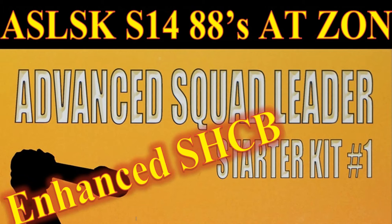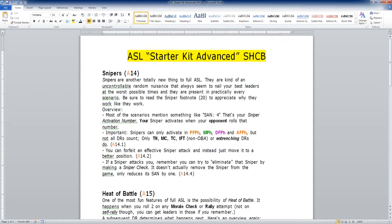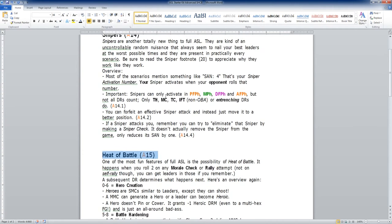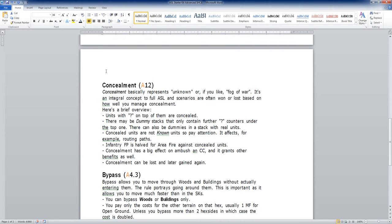What does SHCB stand for? S stands for Snipers — we're adding snipers into the scenario. Both sides will have access, so there won't be any balancing issues. H stands for Heat of Battle — again, both sides can benefit. C stands for Concealment — we're adding concealment counters and concealment rules to the starter kit.